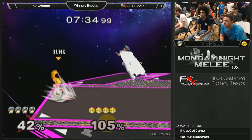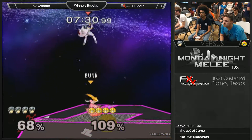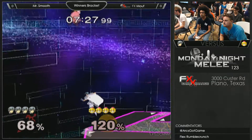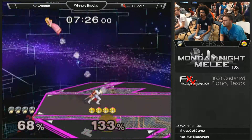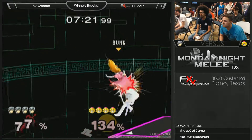Now Peach is going to start trying to hop over and come over the down tilt, and what Marth has to do in that situation is come forward with a fair instead, or come forward with some kind of aerial to beat her short hop aerial.